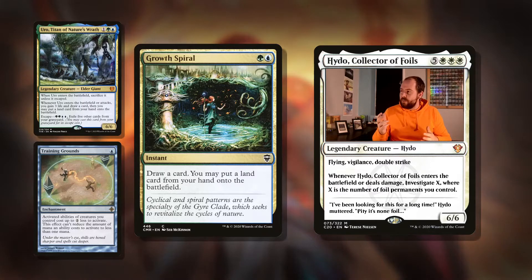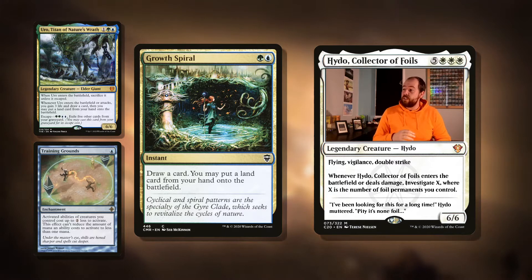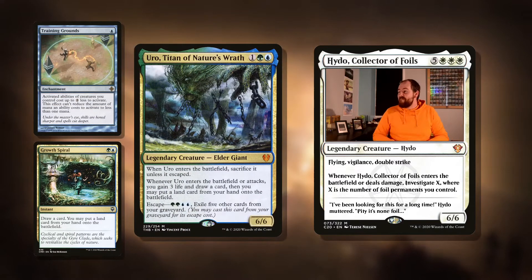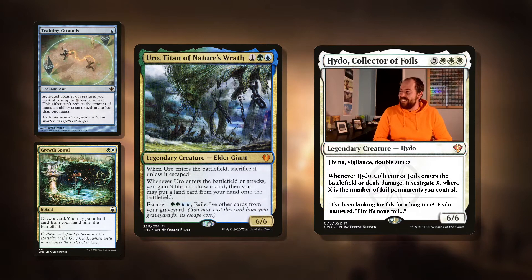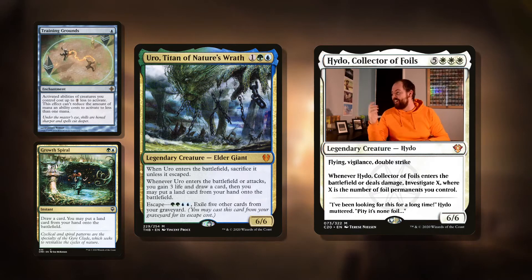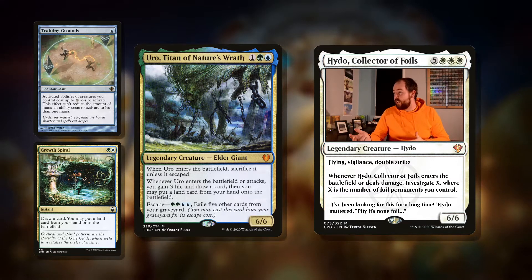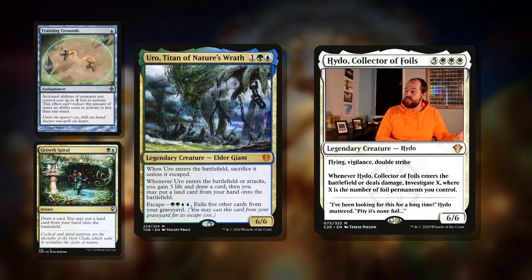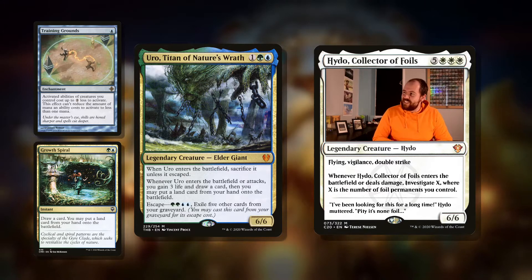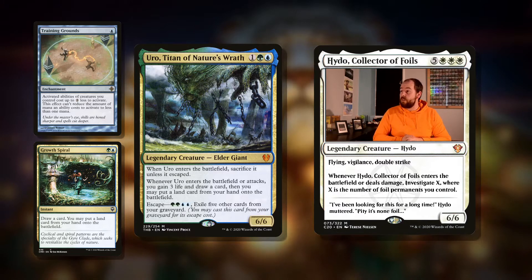Growth Spiral is the card that this commander is based on — two mana instant, draw a card, put a land from your hand onto the battlefield. Just include it. And then Uro is just a much better — or at least a much different — version of this commander. It's not got the activated ability; it's an enter-the-battlefield and attack trigger. You gain three life, draw a card, put a land into play. Basically the same thing. Gretchen is just an admirer of Uro — she's a 0/4 who wants to be a 6/6 one day.